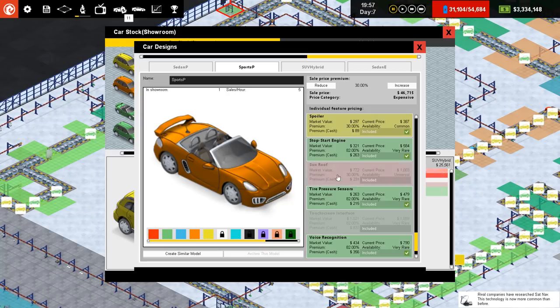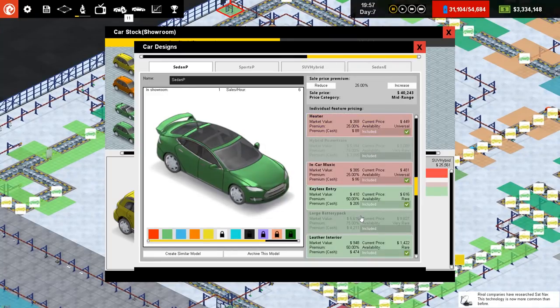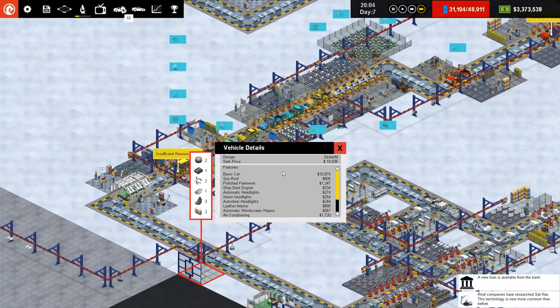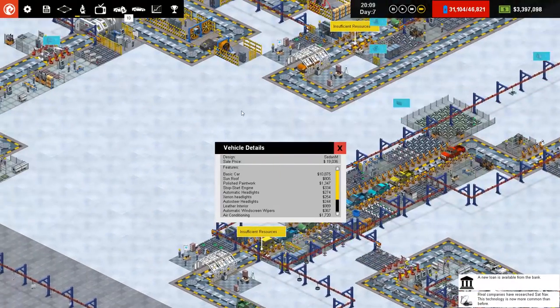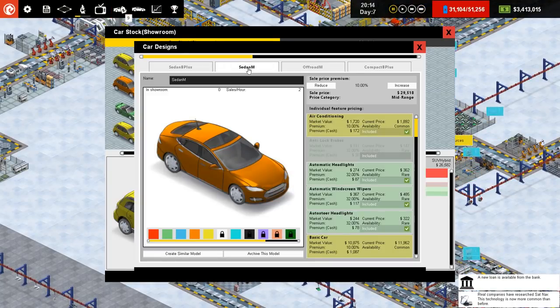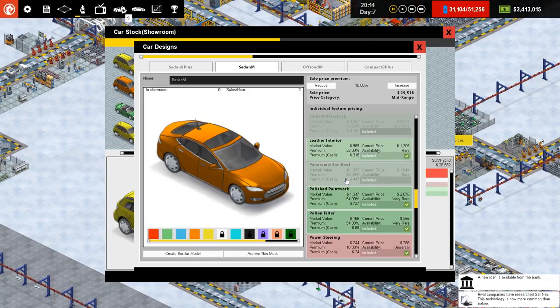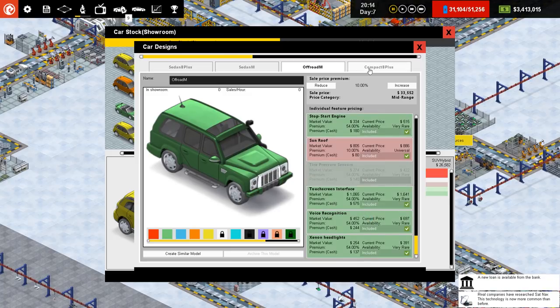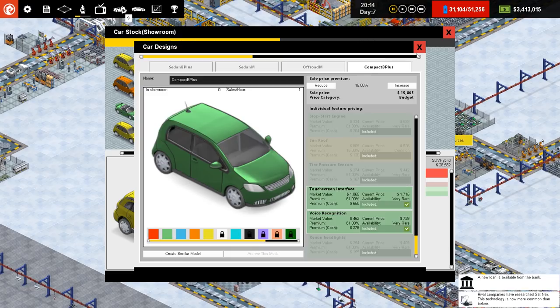Stop start engine should be in it for a start, and touch screen interface — there you go. That's the Sports P. Sedan P — similar thing — touch screen interface, and that should be it. Technically the M's might be able to have it as well. Yeah, the M's can have it — touch screen interface in the M's. We might as well put it in the M models. Touch screen interface for Broad M, compact — you guessed it — touch screen interface. There we go.